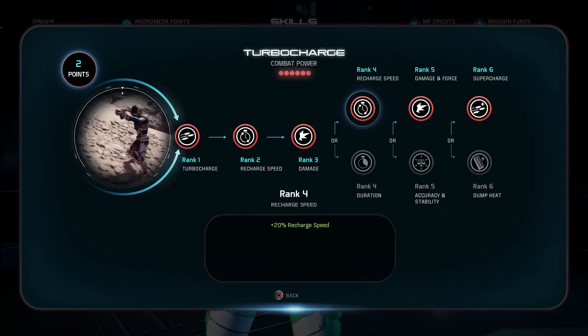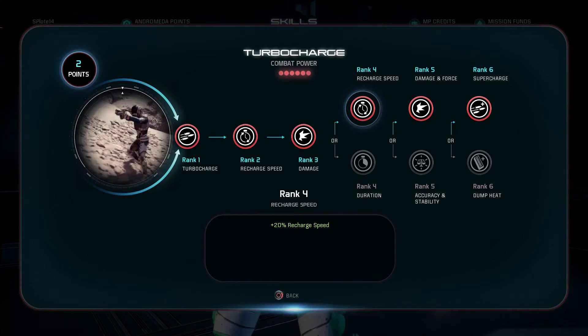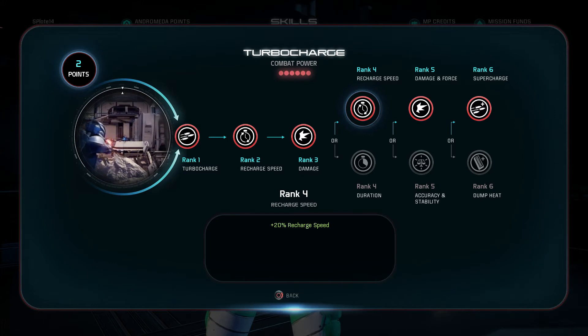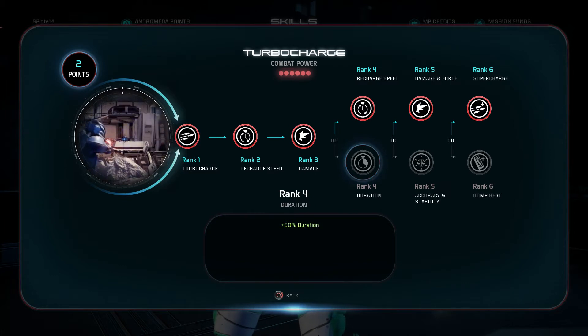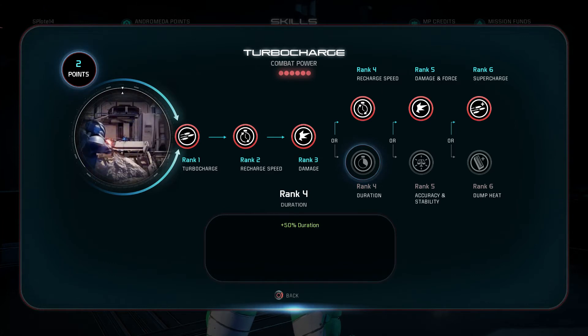I've seen arguments for both recharge speed and duration. Personally, I find myself killing one to two enemies, maybe three, and then turbo charge is still up for another two or three seconds with nothing left to shoot. So I'd rather have it come back up immediately. That said, duration has merit — it gives you more uptime on hydras and berserkers to finish them off before turbo charge ends. It's a horse apiece; both work.